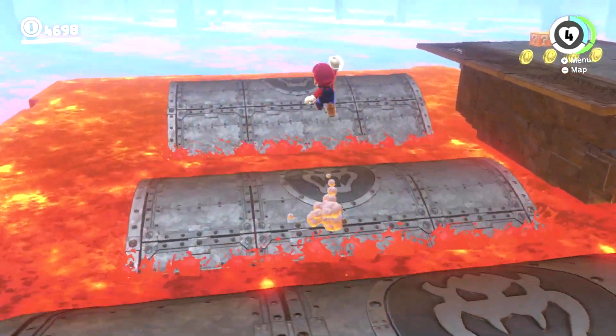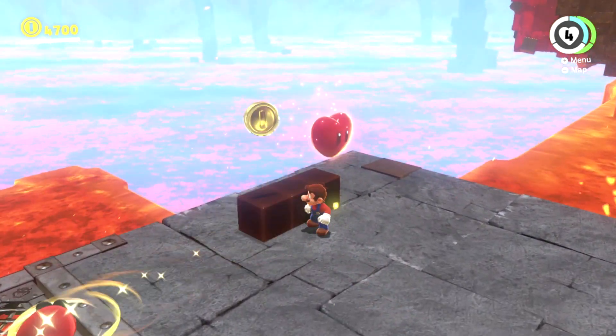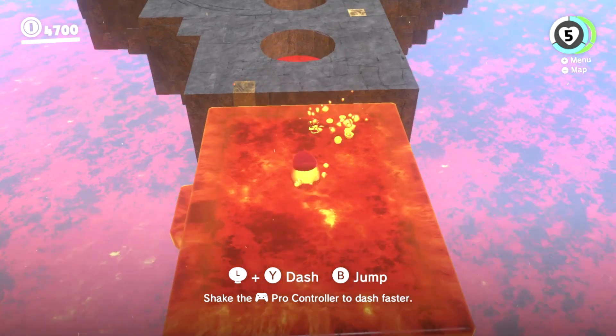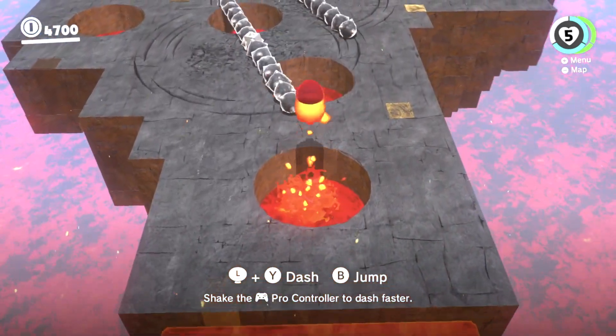Oh my god, I almost failed that bit, and then you're over here. I believe — isn't there a heart? Yep, there's a heart in one of these. Here's the next section. So how this works, you have to jump in these holes because there was like a cannon over there, and that's how you progress.